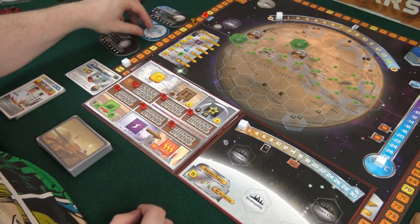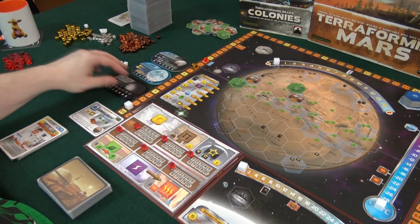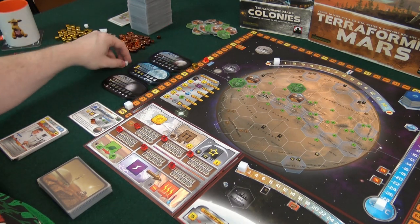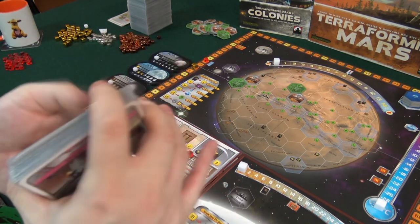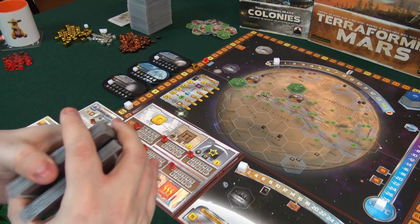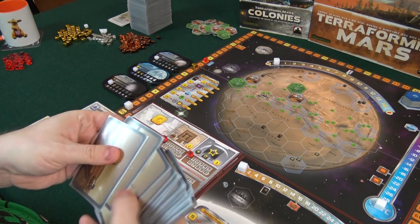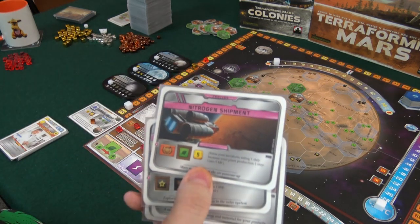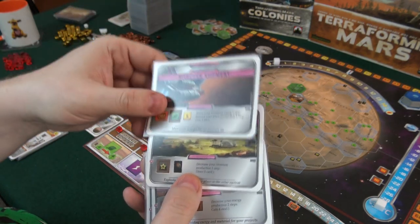It's going to be Pluto, Luna, and Triton because those give cards, money, and titanium. I have these lovely overlays for these — I really like how they look and how they keep the cubes in place. Then we do the four prelude cards. Let's shuffle — I am recording this after I did game number four, but I did shuffle. We get to keep two out of four prelude cards: Nitrogen Shipment, Plant Production, IO Research, and one with titanium production.